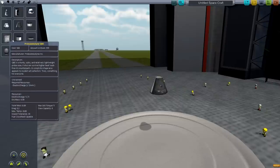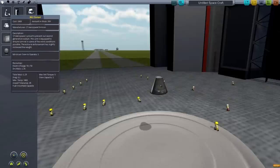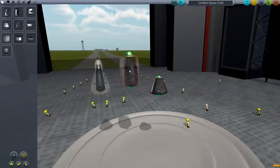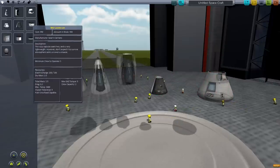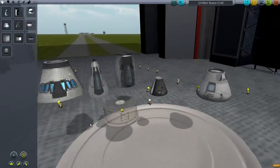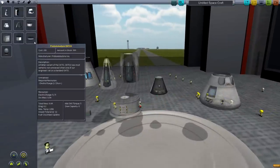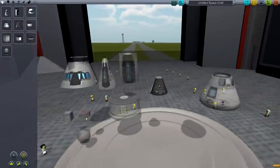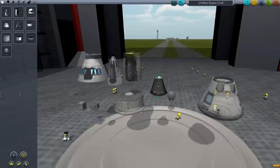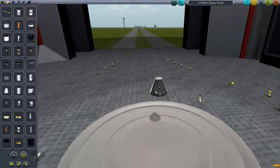Pods are the parts which keep your Kerbals — for instance, the cockpits. There are a couple of them, or the pods. Then there is the lander can, which is used for lander modules — we will make one of those later. There are also some probe bodies for satellites, and of course the Stayputnik, which is a very small one. We're not going to be using that one, at least not now. I'm going to start out with this small pod here.